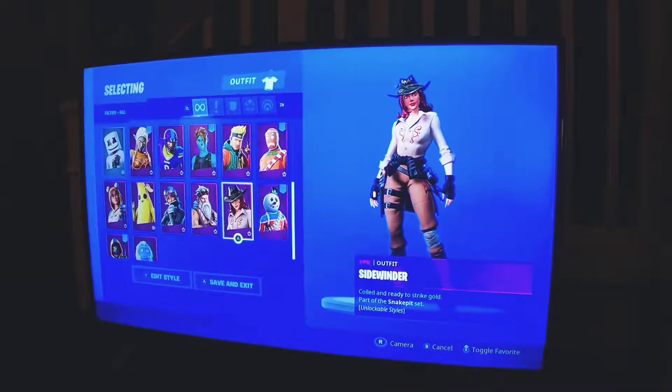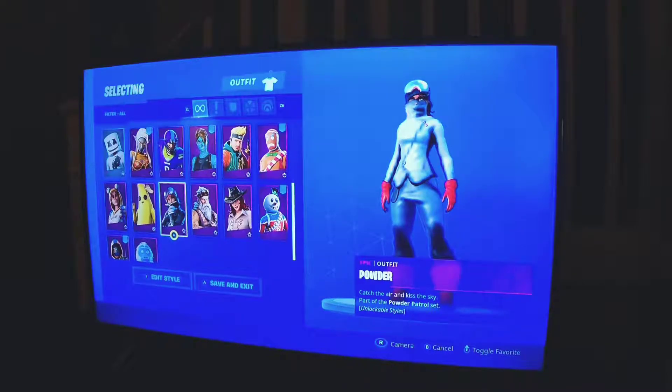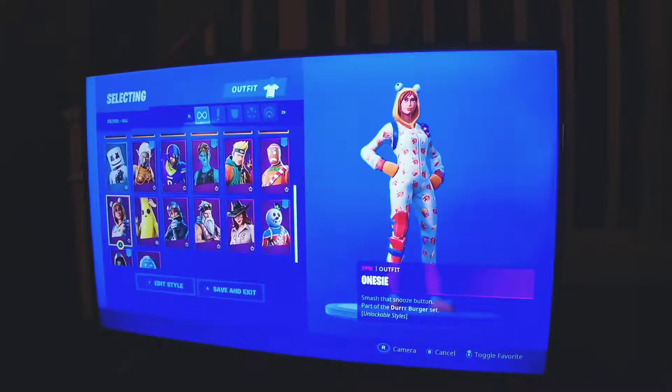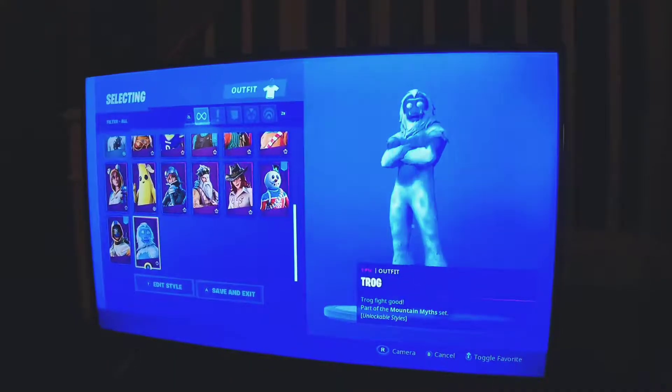Then we've got master key, then we've got barry marauder, then we've got slushy soldiers, and we've got side winter, and then we've got sergey winter, and then we've got powder peely, and then summon striker, and then jog.